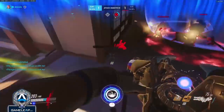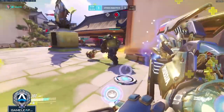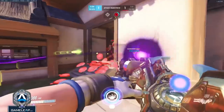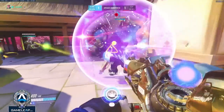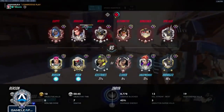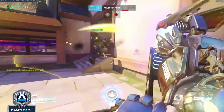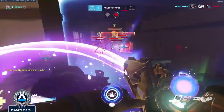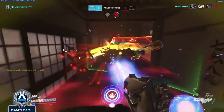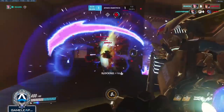Here they use Molten Core on us and get our Rein really low, so I'm purposely not taking the mega so our Rein can, because I have shields that recharge. We survive the Molten Core, block the shatter, and I save our Rein from Pulse Bomb with a friendly bubble. We take this opportunity to push, trying to break their shield because we have Grav — which is what I'm calling out to my teammates. Although we don't have a combo for it, the enemy doesn't have a shield, so we should be able to team-fire it to kill everything, which we do, taking control of the point and winning the game.